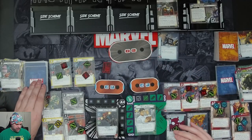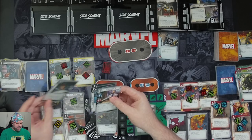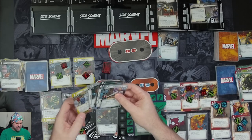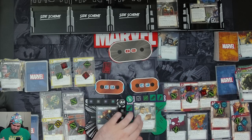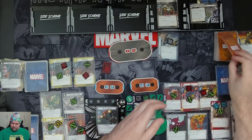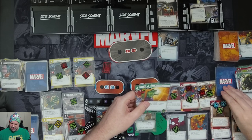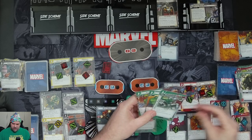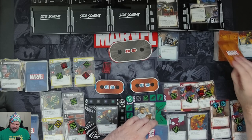Black Widow draws five cards: Professor X, Grappling Hook, another Grappling Hook, Espionage, and Beat Cop. Bruce draws five cards: Hulk Smash, Thunderclap, an Immovable Object, Stamina — and they've decked out so we get an encounter card.